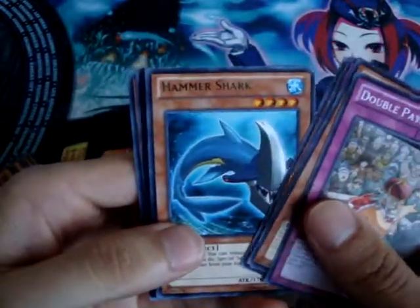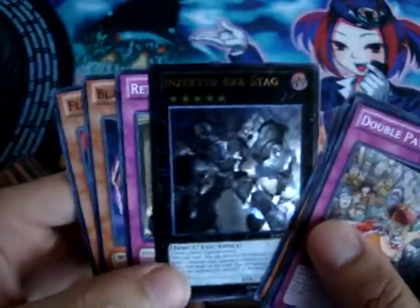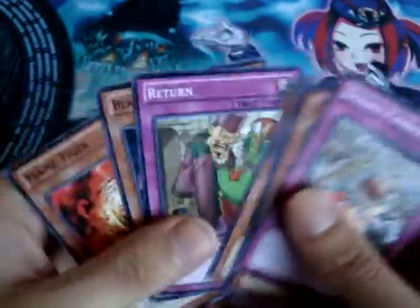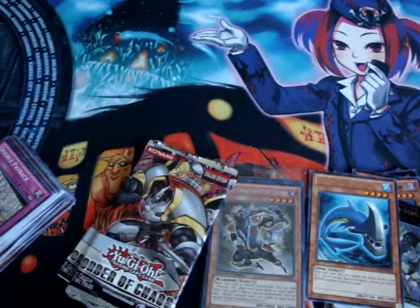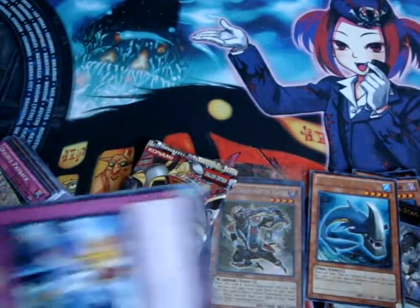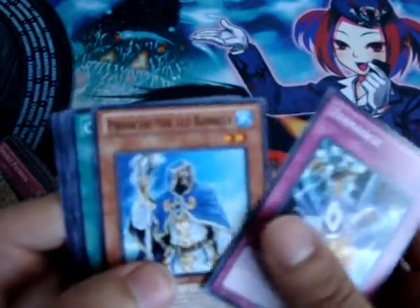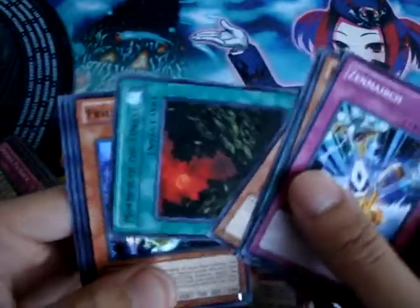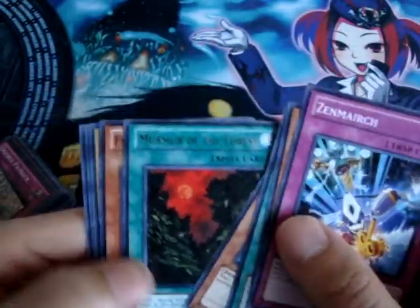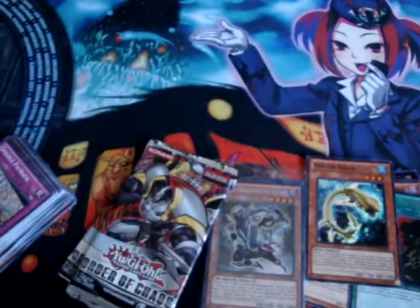Oh, I see an Ultimate — Hammer Shark. Why do I always get this guy? Insector Existag, it's an Ultimate anyway. I always get that guy. Zenmire. Murmur of the Forest, rare, and a Frilorupka — Super. Pretty good.